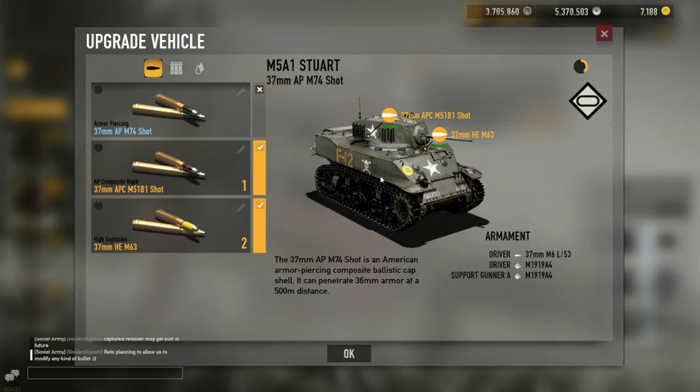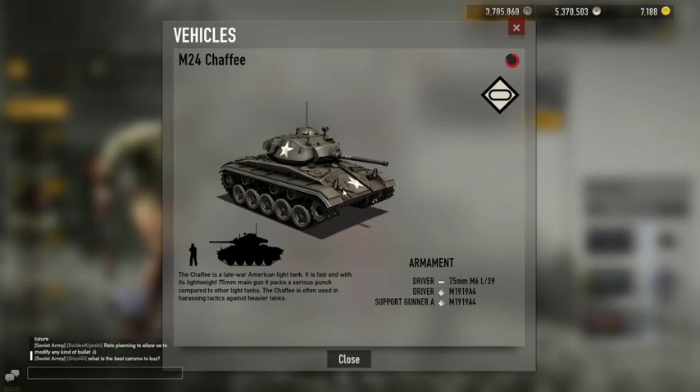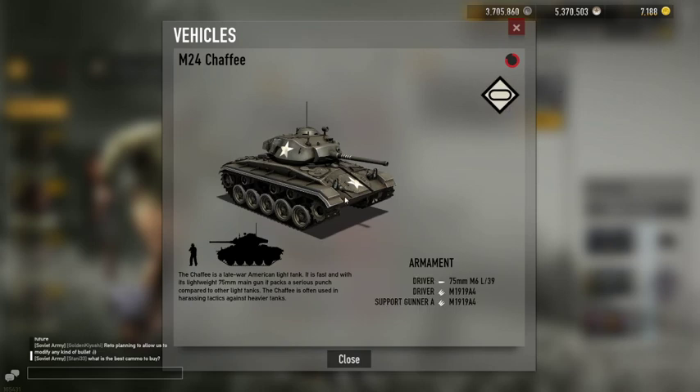Moving on to the next tier tank, the Chaffee. The Chaffee has very weak lower plate, weak star, weak sides, weak turret — but what excels is its cannon. It's a 75mm cannon, which is a medium-tank cannon class fitted under the light tank class, making it extremely powerful in terms of damage output. Unfortunately this tank also comes with a high respawn timer, so if you die you'll have to wait a while before spawning another one.